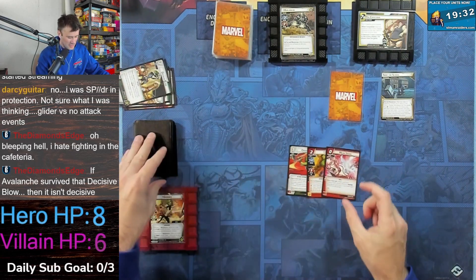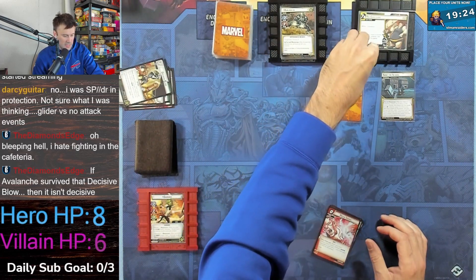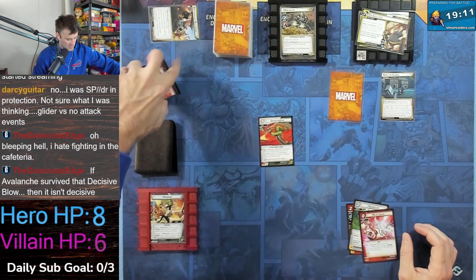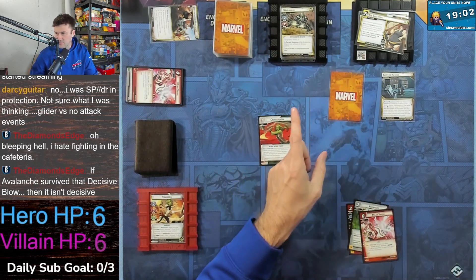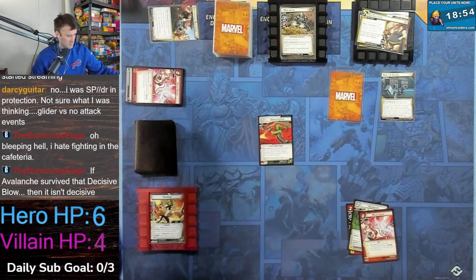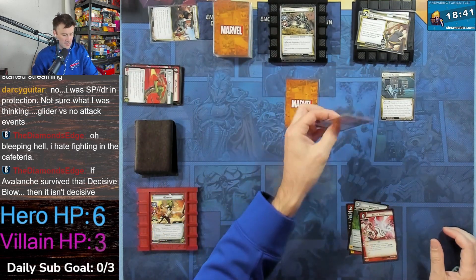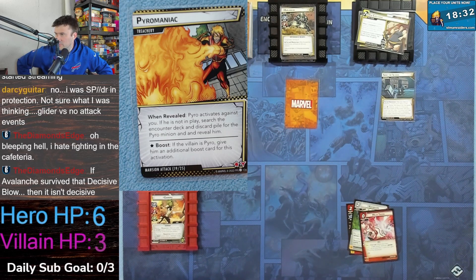Ready up — we have cross counter, Hulk, mean swing. One goes on to the main. Avalanche is going to attack and I'm going to cross counter this. We take a hit of three to five, cross counter so we only take two damage. Now we deal one damage to an enemy, but first we retaliate — retaliation first so we don't forget — then deal one damage to an enemy, move one threat from a scheme, then play an attack and thwart so we remove another threat and deal another damage. He's down to three life. First bad card: pyromaniac — Pyro activates against you. If not in play, search the encounter deck and discard pile for the Pyro minion and reveal him.